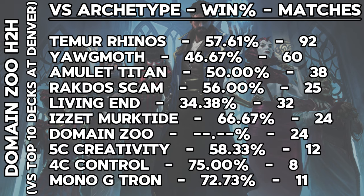Domain Zoo, packing many more creatures than the breakout Domain Rhinos deck but still the new Leyline, had the third highest overall win rate behind Living End out of these top 10 presence decks. Decks hostile to creatures did beat up on it in Denver, going 46.67% vs. Yawgmoth and 34.38% vs. Living End, but it was surprisingly strong at 50% or better against the seven other top 10 decks. So Domain Zoo might be the deck to take to a very open field kind of event in the future.